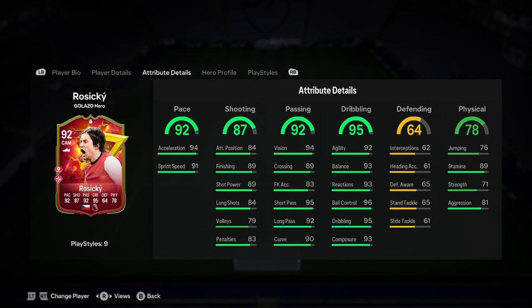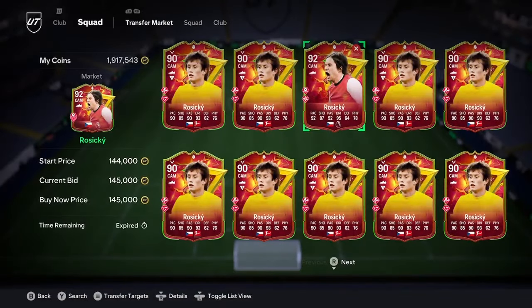Really good play styles. In terms of chem style, I would say shooting and pace, just to turn him into a bit more of a beast. For the cheap price of around 100k at the moment, I think that looks like a really nice card. I don't mind it — I think it's a good card.